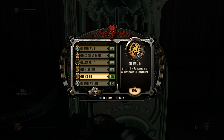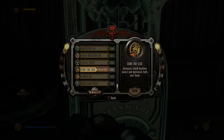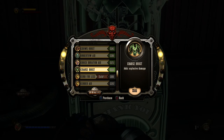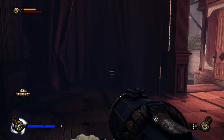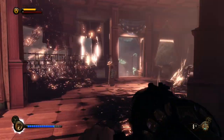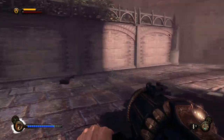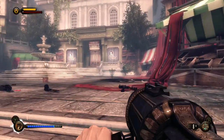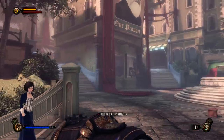Return to Sender increases its ability to absorb and collect incoming ammunition — that's amazing. Let's upgrade that once to decrease the salt cost, and then add explosive damage to Charge because that sounds awesome. Let's go with Charge as a backup. I'm going to swap out Bucking Bronco every once in a while to keep things fresh.